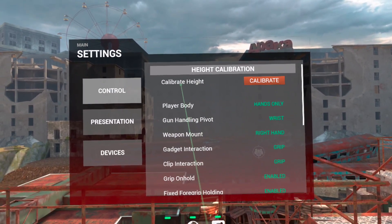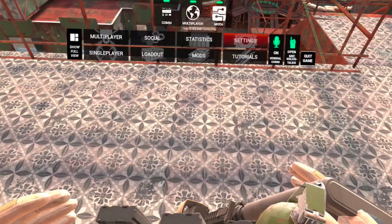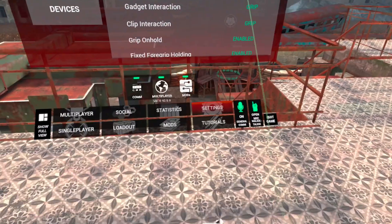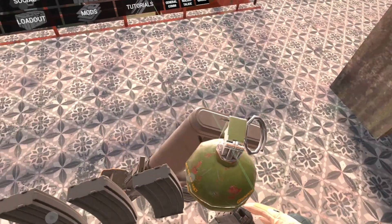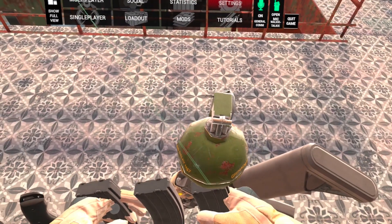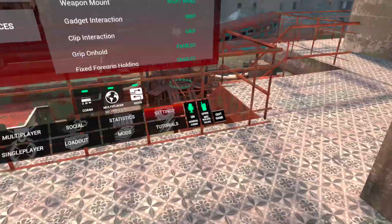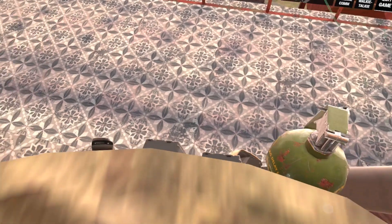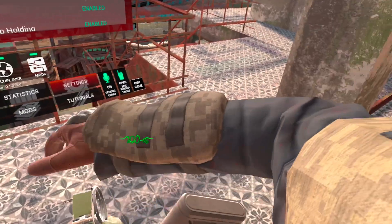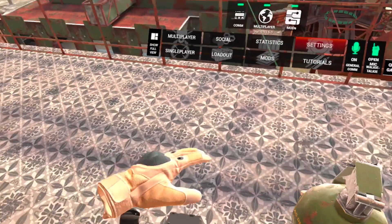A couple of things to make playing the game a little bit easier. When you get into the game, always go into Settings and recalibrate your height — it makes sure everything is where it should be. For Player Body, I have Hands Only selected, so when I look down I can see everything on my kit: my mags, my knife, my primary mags, my sidearm, my primary firearm, and my grenade. If you click Full Body, you get this whole get-up that kind of gets in the way, so I like to use Hands Only.